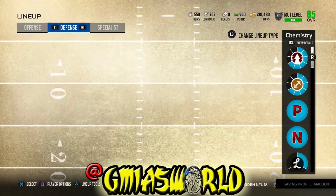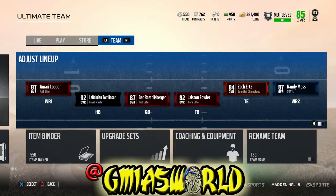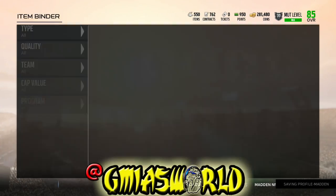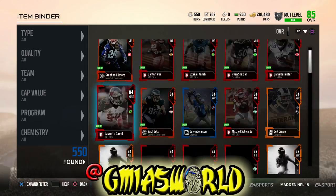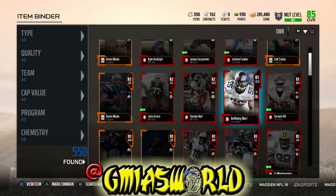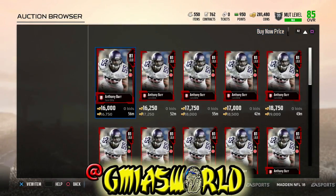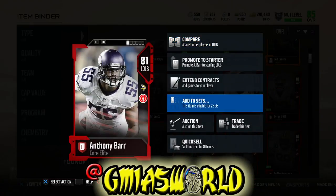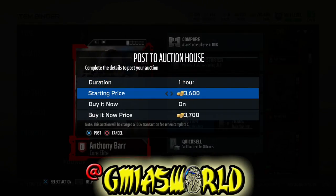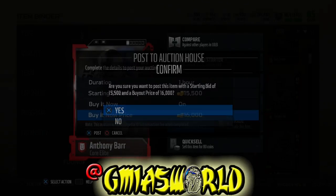LaDainian Tomlinson is now a 92 with chem, but he's going to be a real 92 in a couple of days. Let me go ahead and see what Barr's going for on the auction house, just so you guys have an idea of how the market has been because of those elite leader cards that came out. We're going to go over to his card and press L1 on it. He's going for about 16K, so let's put him up for 16K and see if he sells, since we got the team leader version and don't really need two of them. We're trying to get a come up right now — that's pretty much why I've been putting out videos to help you guys with coin management.